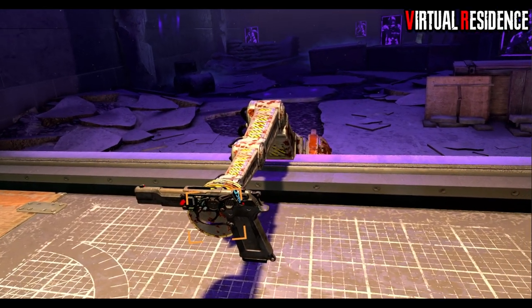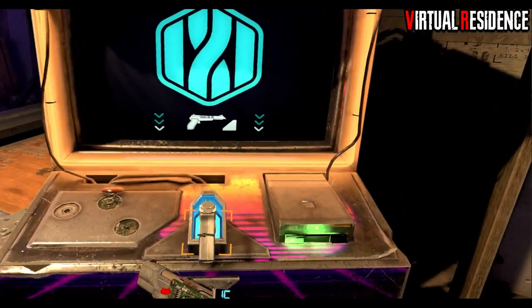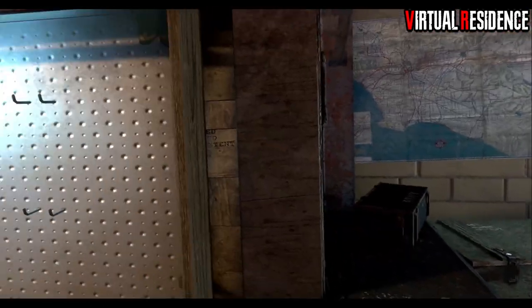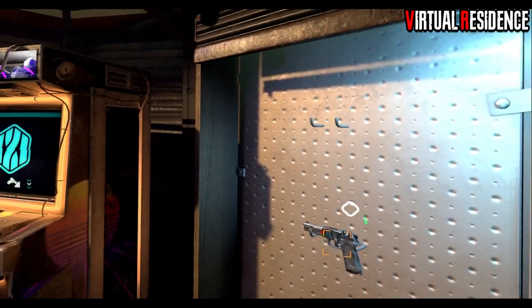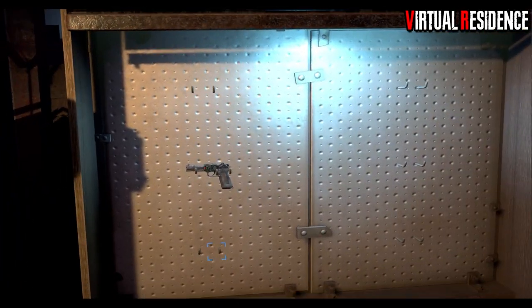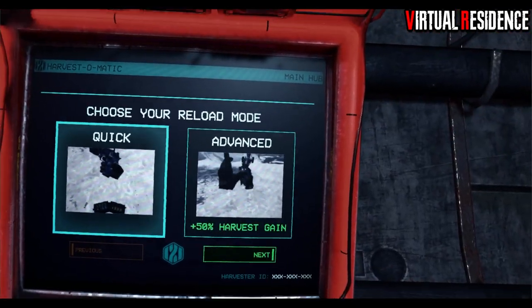In between runs you can go back and upgrade your equipment in the gun range area. You might notice there are hooks on the wall — those are to store different weapons you collect throughout the game. This is essentially your only way of keeping weapons you've collected without having to repurchase or re-find them.